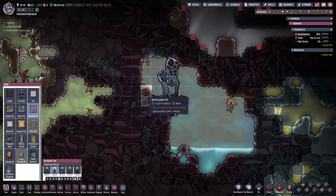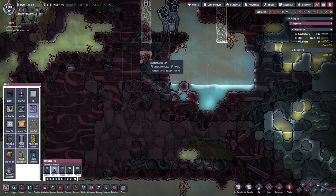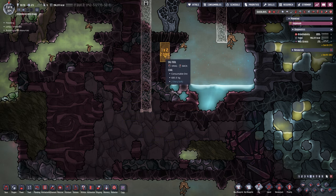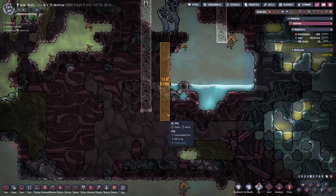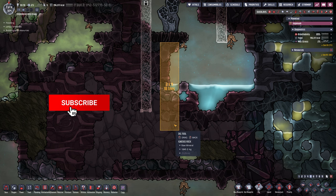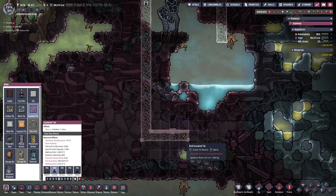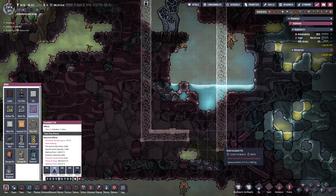We're going to grab this insulated tile and bring it all the way up and over, leaving about three open spaces. We should have more than enough space, then come down — probably seven, eight, nine tiles. Because we are not going to use the water yet, it's going to be complete overkill, but I just want to accumulate a bunch of water here until we actually have the means to use it.